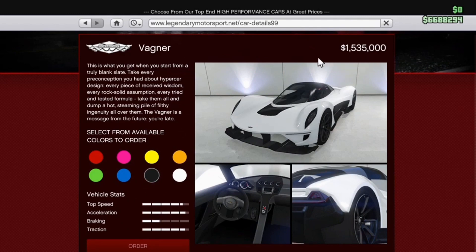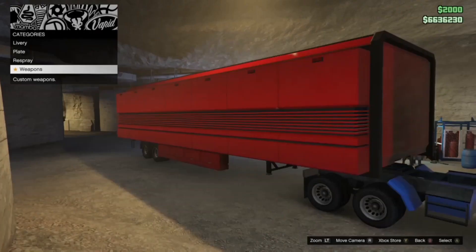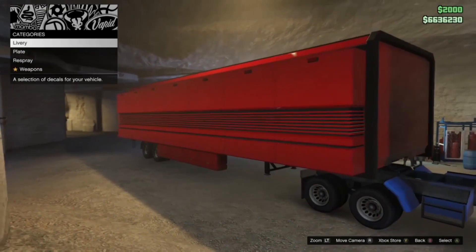Next we've got the Overflod Wagner, which is $1.535 million dollars — the brand new supercar that was put in the game as of this morning. We hadn't had a supercar added in a while. They're dropping so much content into the game. The Wagner is the latest hybrid car; it's kind of like the X80 Proto.